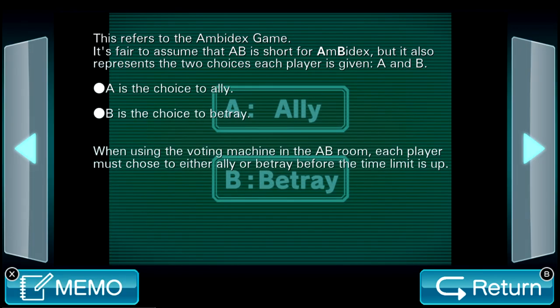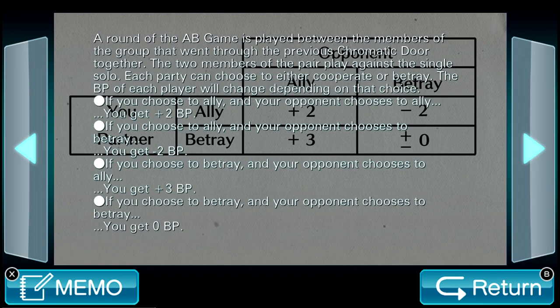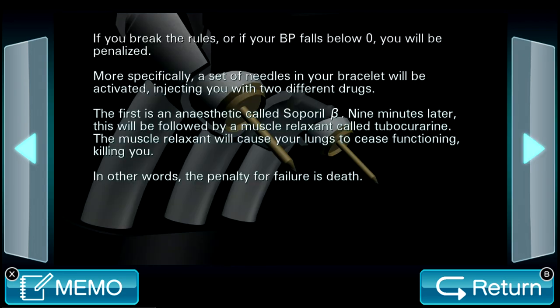AB game! This refers to the ambidextra game. It's fair to assume that AB is short for ambidextra, but it also represents the two choices each player is given: A and B. A is ally, B is betray. When using the voting machine in the AB room, each player must choose to either ally or betray before the time limit is up. A round is played between the members of the group that went through the previous chromatic door together — the two members of the pair play against a single solo. BP changes depending on that choice: if both choose ally, you get two BP; if you choose ally and opponent betrays, you minus two BP; if you betray and opponent allies, you get three; if both betray, you get zero. If you break the rules or your BP falls below zero, you will be penalized — a set of needles in your bracelet will be activated, injecting you with two different drugs. The first is an anesthetic called Soparol-D beta; nine minutes later, this will be followed by a muscle relaxant called tubocurarine. The muscle relaxant will cause your lungs to cease functioning, killing you. In other words, the penalty for failure is death.